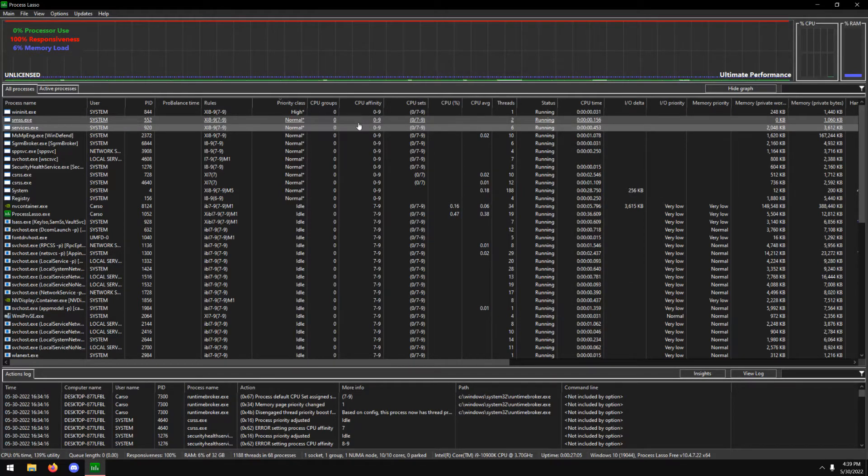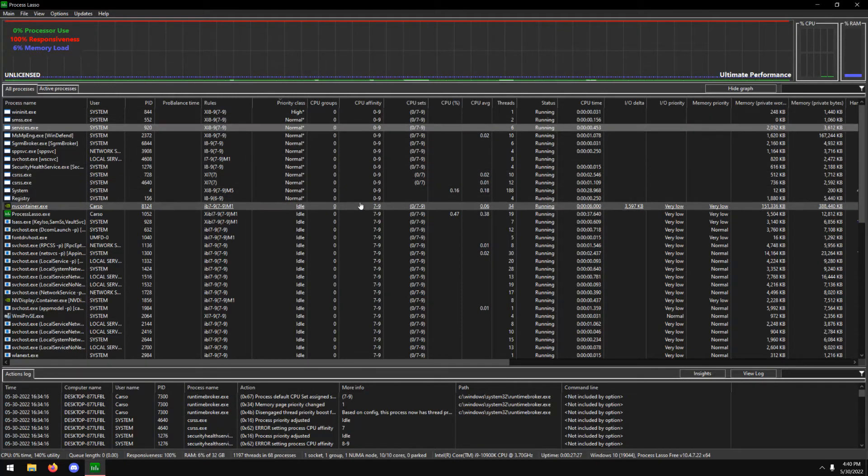The next huge thing that really got this going into high gear is CPU affinity and CPU sets. CPU affinity acts as a hard lock on your CPU. When I set CPU affinity to 7 through 9, it means only my 8th through 10th cores are used, because we count from zero. I found you can actually run Windows completely on only one or two cores and run all background tasks on a single core — including Firefox and Discord — without issues.